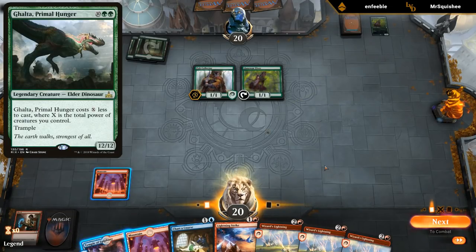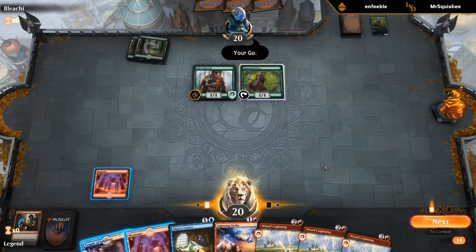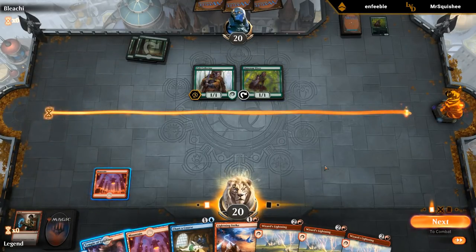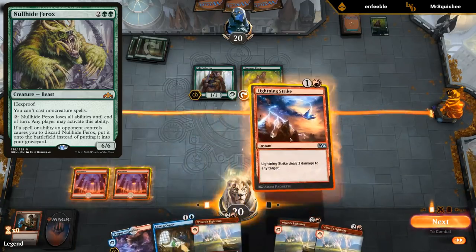We're facing a potential Galta out of the opponent's deck, and the only way to beat Galta is to race them, or just to kill creatures so they can't cast Galta in the first place. I do want to get this blue mana down, but it also means letting them keep the Llanowar Elf. So if they play like a Nullhide Ferox, we're going to be in trouble too. I think I still kill the Elf.